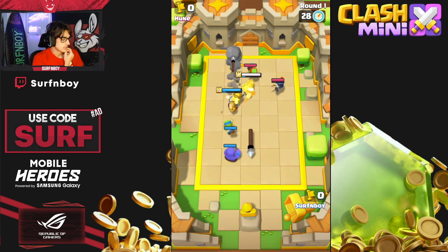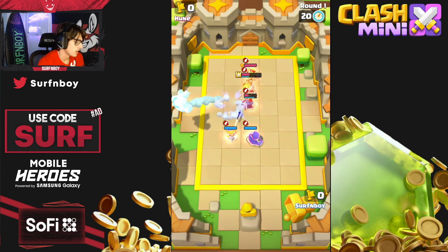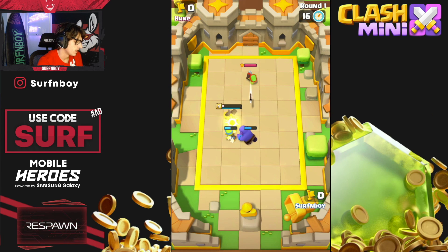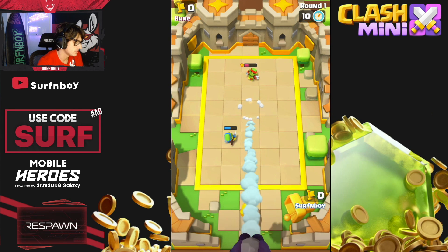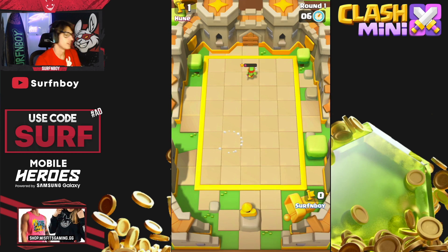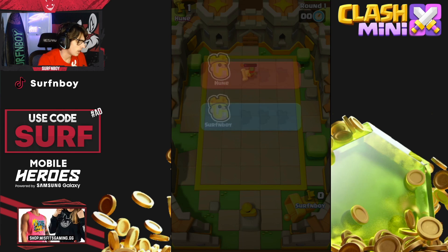He's smart and goes off the lane. We should still win because my King has his second ability. The Bowler hits that shot. It comes down to Spear Goblin versus Spear Goblin — his goes first, which is a surprise. That makes it one to one.